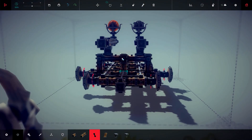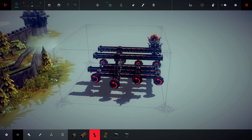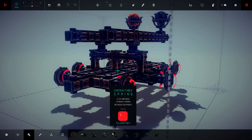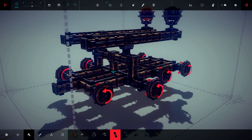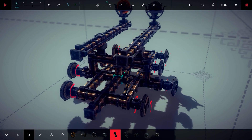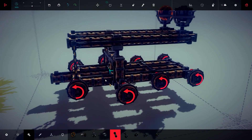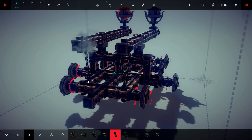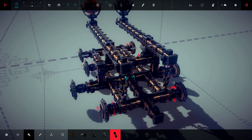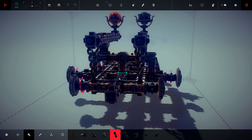Now we must make sure we can actually trigger the catapult. I'm going to use strings. To place the strings, simply click on the arm and drag it to the anchor point — click on the arm and drag it there. Do this for each connection point. How does it look so far?